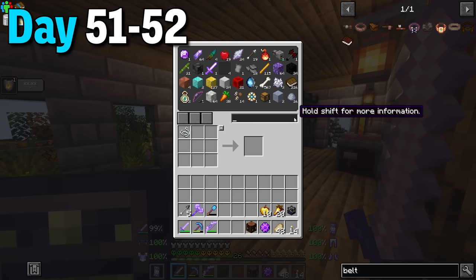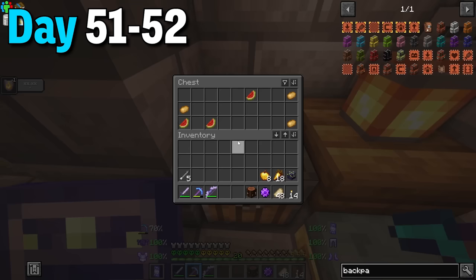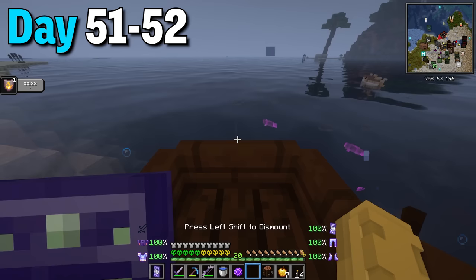Days 51 to 52 I made a tool belt plus some pouches to store my equipment, upgraded my backpack to a diamond backpack, and wanted to make a feeding upgrade. I got some melons from the underground village and made one plus the advanced version. Now as long as food is in the backpack I would automatically be fed. With that finished I had the genius idea to find a vindicator spawner since they always drop emeralds.